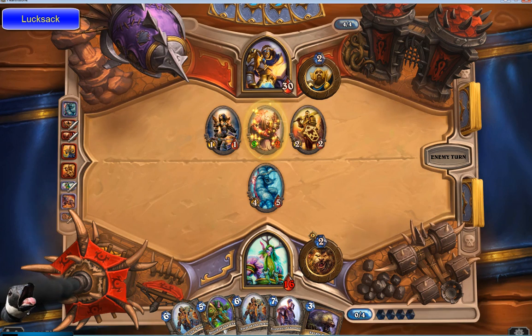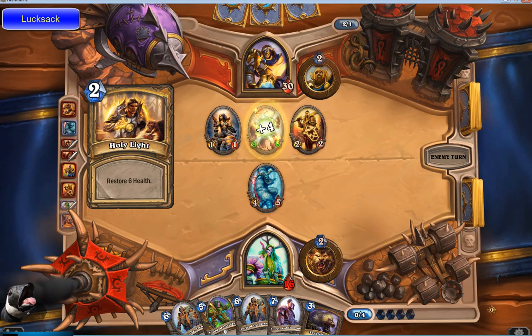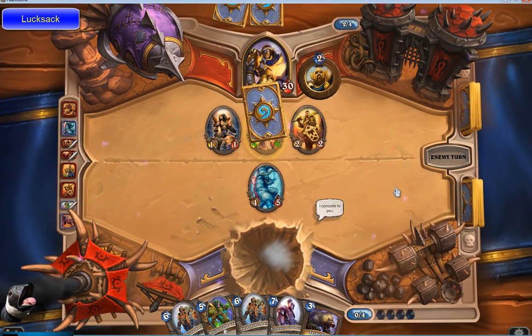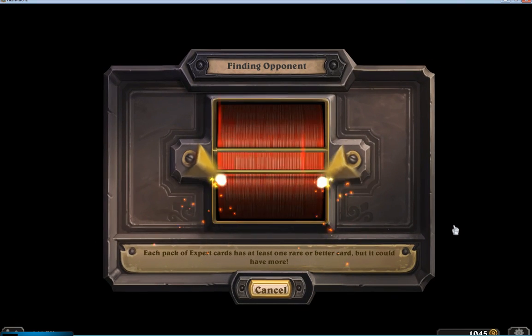Especially since when you're playing constructed — which is the normal play mode, either unranked or ranked — you're eventually going to face some people that have way better decks. Here I just decide this guy's got me — too much board presence, not enough ammo in the chamber for me, and I didn't get the card draws I needed, so I just concede. That's a standard play in any card game. Once you realize you're done, you just scoop. Get on with the next battle.